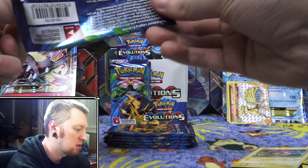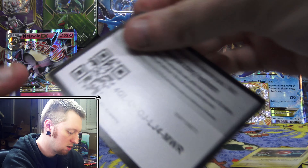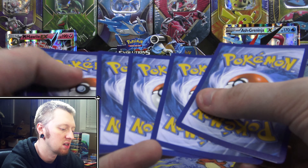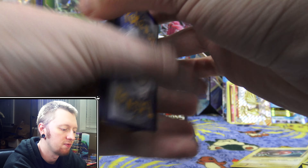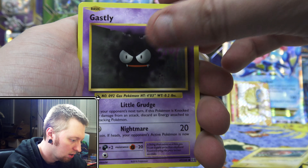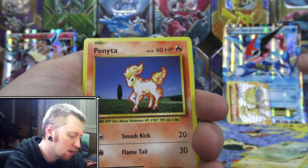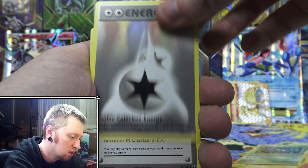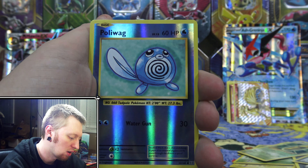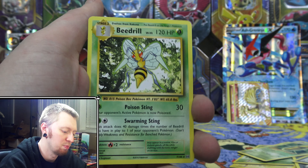This set is just so much fun to open. Living through when Pokemon came out and now being able to open a reprint of that first set is really awesome. We have Gasly, Sandshrew, Weedle, Tangela, Ponyta, Double Colorless Energy, Charizard Spirit Link, Kakuna, a Reverse Holo Poliwag. And the rare is a Regular Rare Beedrill.